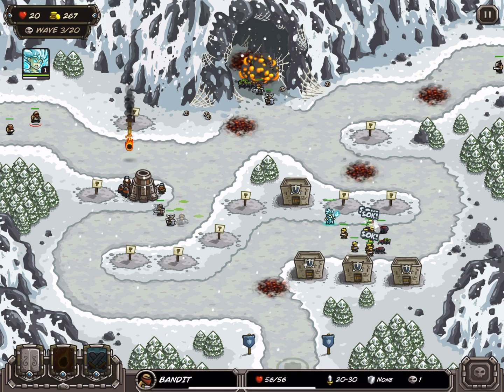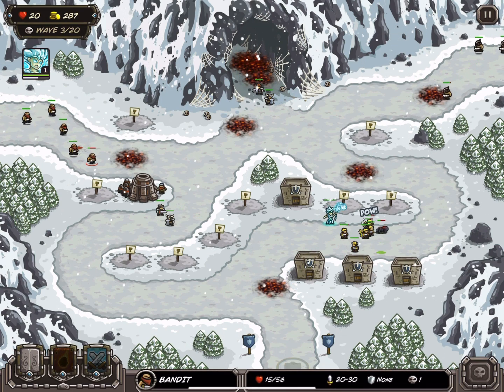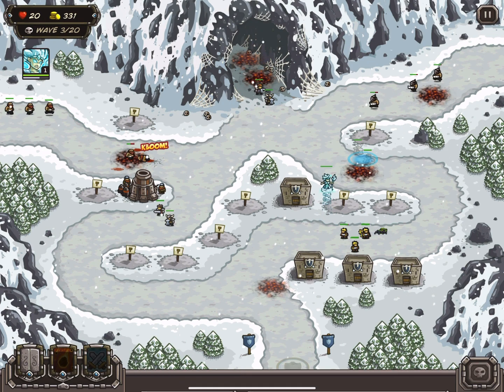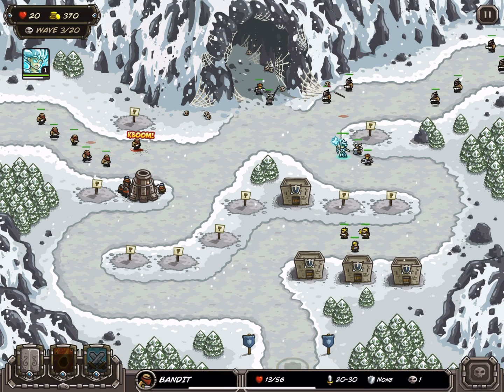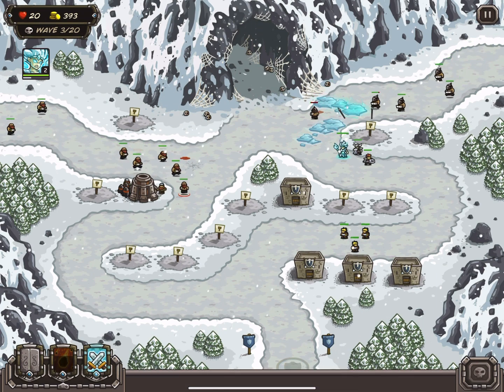Some, but not all, area attacks use a different calculation. There isn't a name for this in-game, so I am going to call it proximity-based damage. In this footage, you can see that a level 3 artillery tower is guaranteed to kill the 56 HP bandits in the center of the explosion. Guaranteed. The enemies who are not at the center take less damage. This is because the damage dealt is based on how close the enemy is to the center of the explosion. The damage is not random at all.